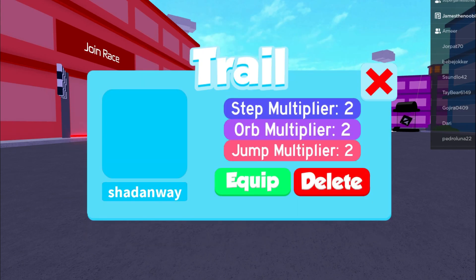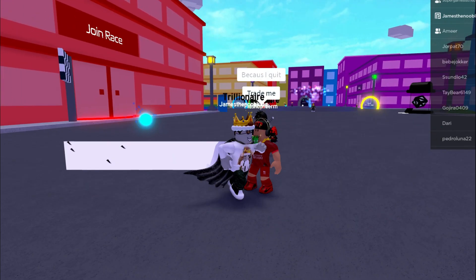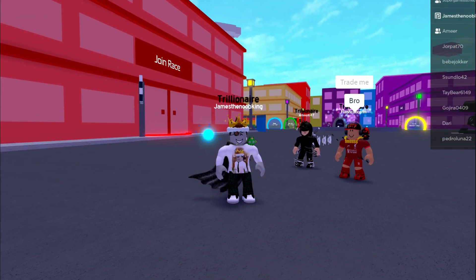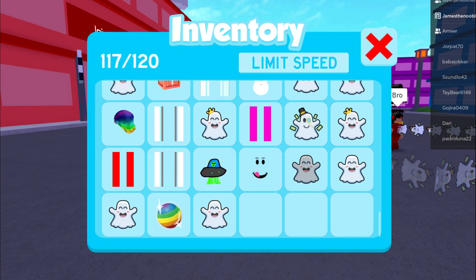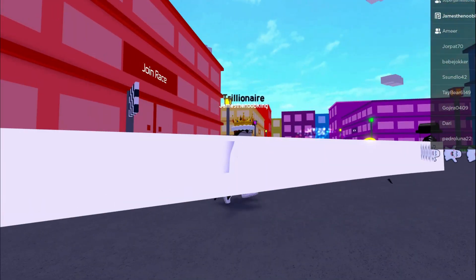Let me know what you guys think is going on with this trail. It's here — you can see the stats, you can see the name, but there is no character. If it's glitching, it's definitely glitching really bad because it's not showing a character. And when you actually equip it, it's not showing a trail at all. That is just crazy. When you have a trail equipped and you delete it, it doesn't even show a white trail like this. This is showing a gray trail.